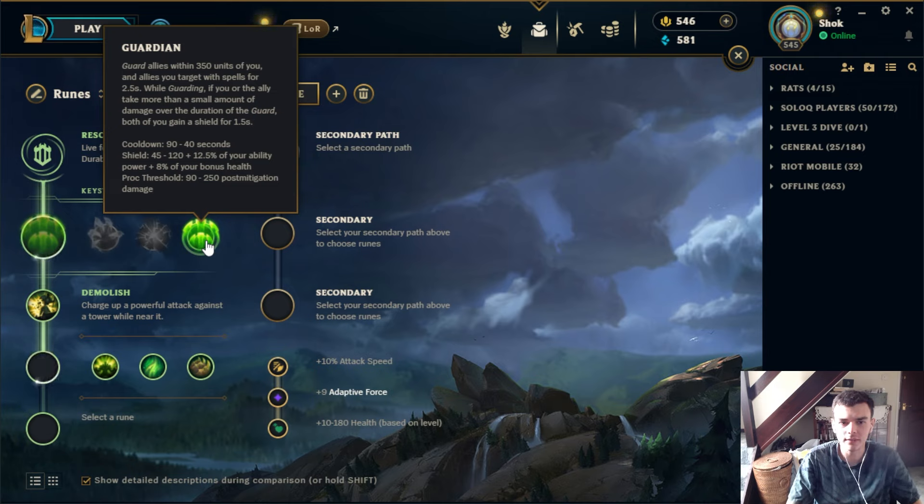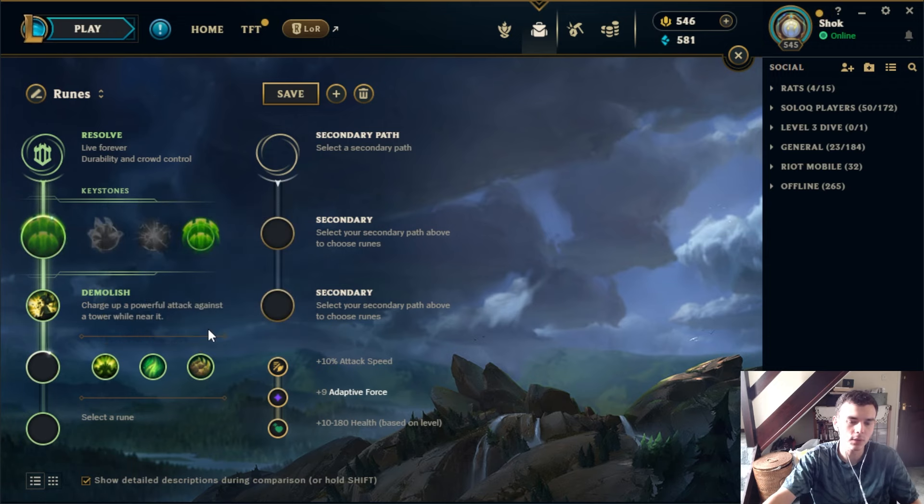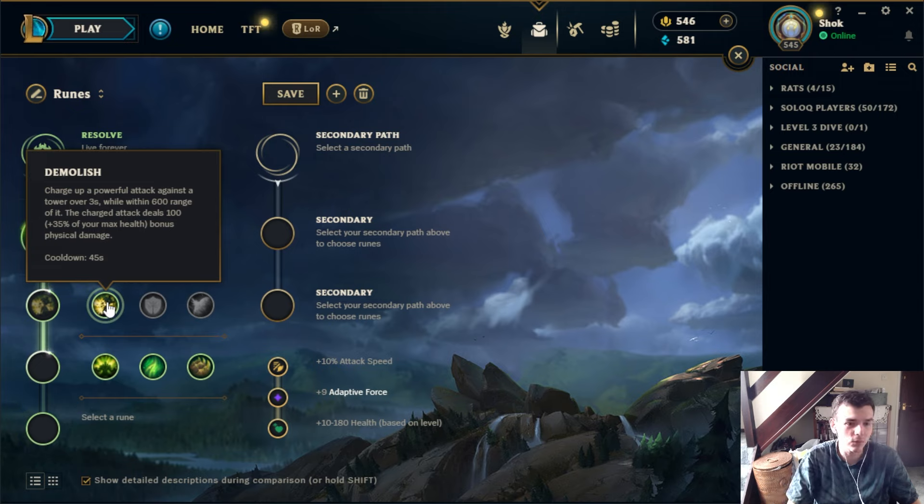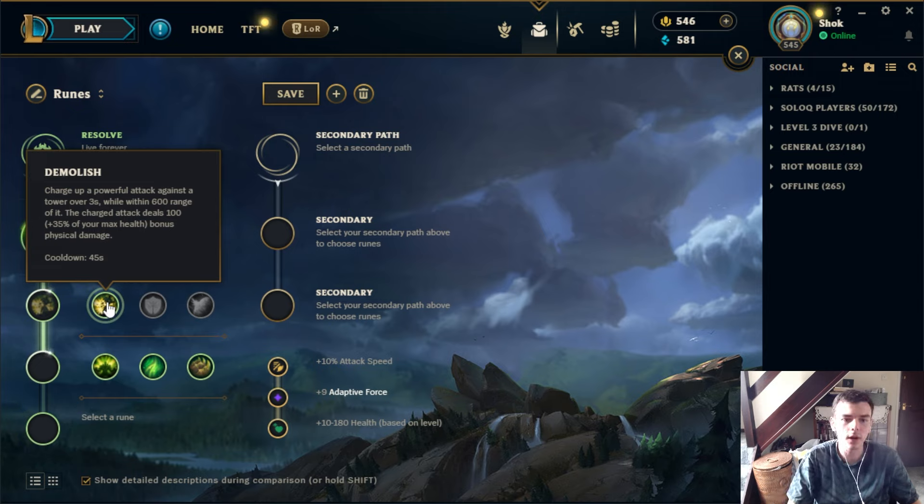Guardian is also not taken very often. You often see it on ranged supports into all-in lanes — if you're playing a squishy support like Bard or Lulu against a heavy all-in lane like Nautilus, Blitzcrank, or Kalista-Rakan, having Guardian to help survive the engage can be quite nice. It also allows you to go into the Resolve tree where Bone Plating is quite useful for dealing with some of those all-in lanes.